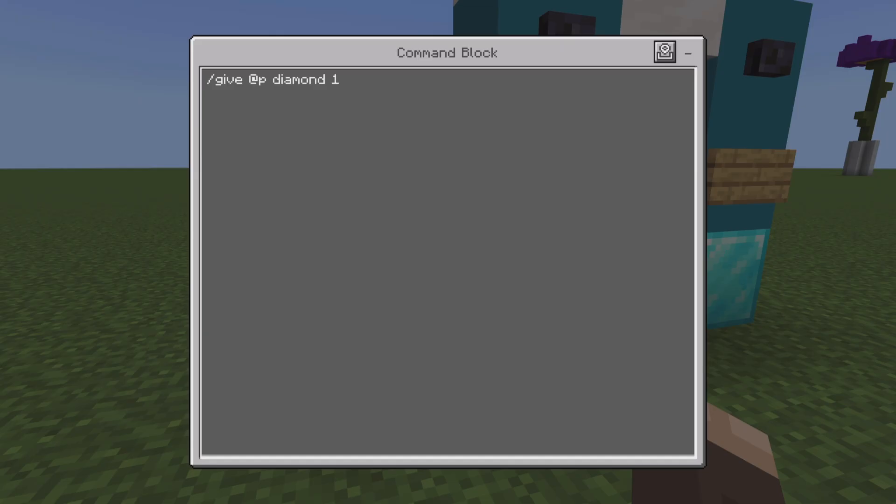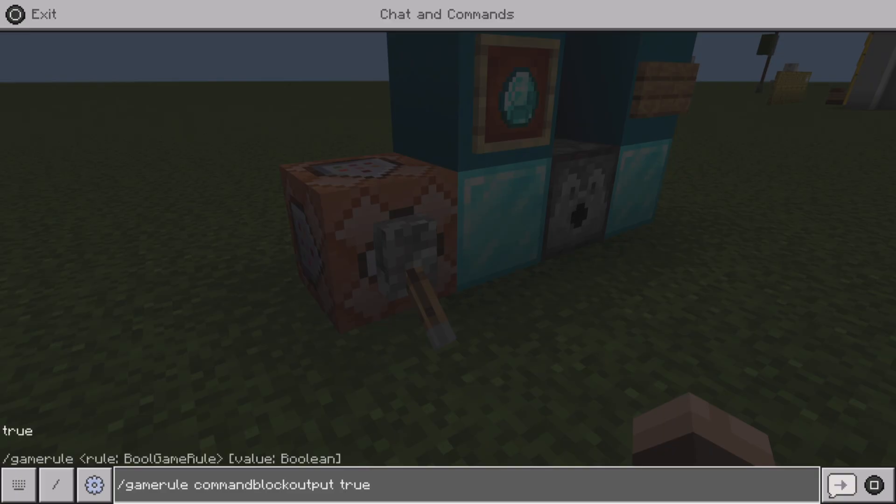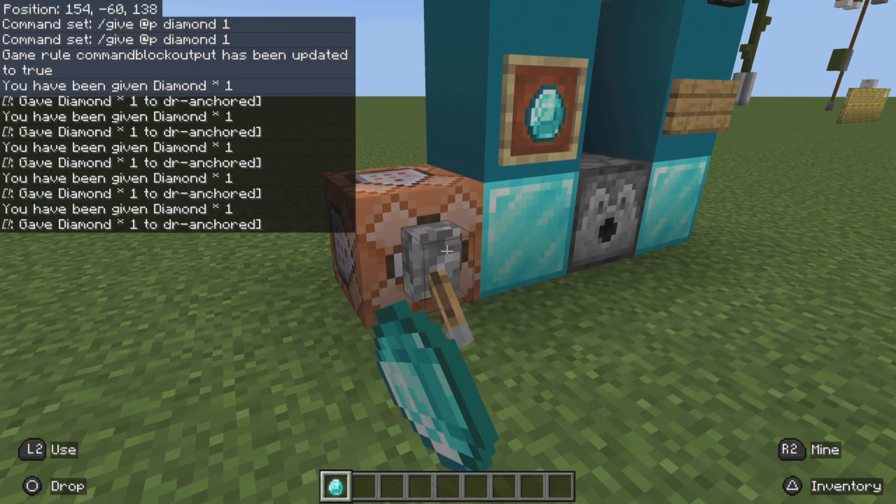So you set up your command — I just did this one for demonstration — and then as you guys can see here, regularly you get the output every single time in chat.